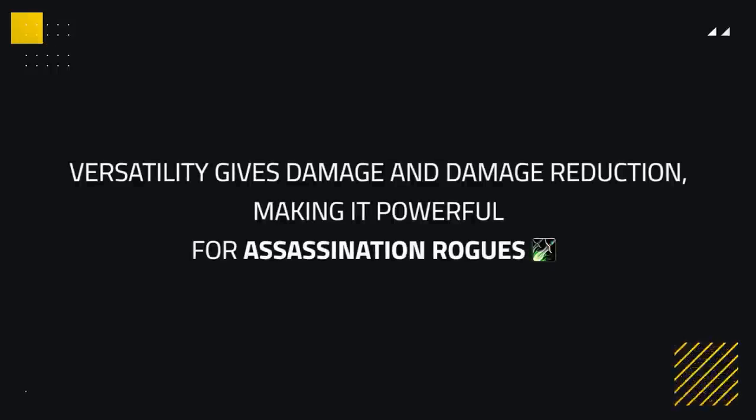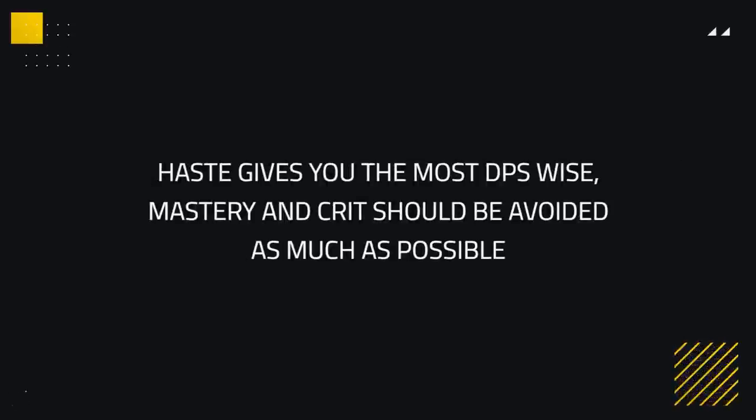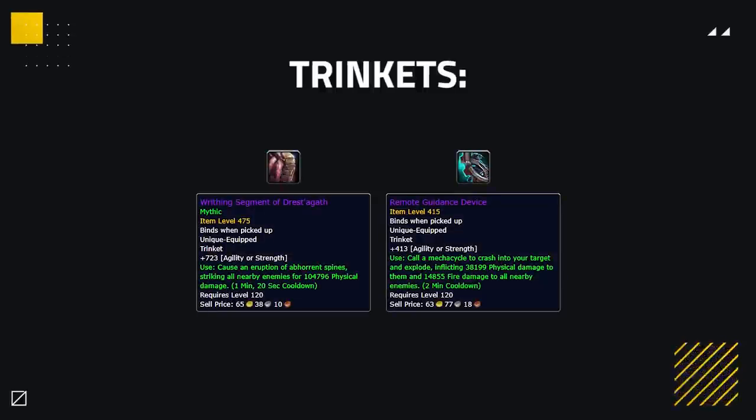Versatility gives you slightly more damage and a lot of damage reduction, making it powerful for Assassination Rogues as you could be too squishy without it. Haste will give you the most DPS, with mastery falling a bit behind and crit being avoided as much as possible.